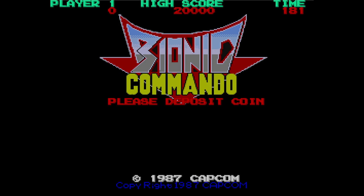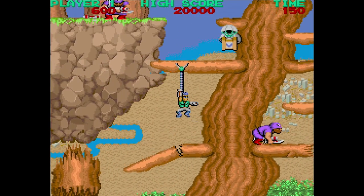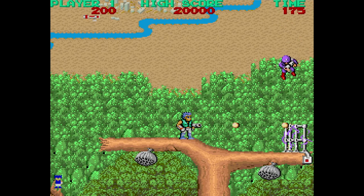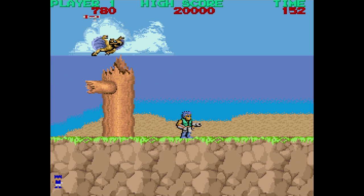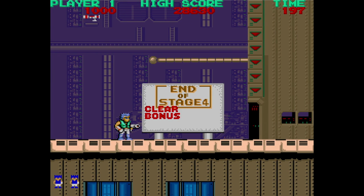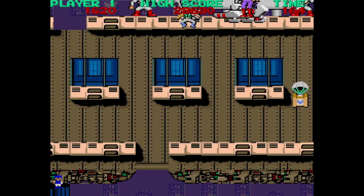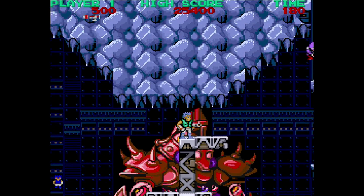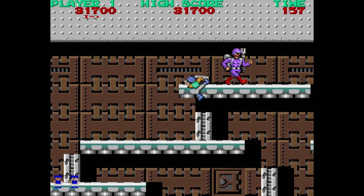Bionic Commando was released in the arcades from Capcom in 1987. The rule is that you can't jump at all — ever. To get around this, you have a bionic stretchy arm that can grapple you to different platforms. You can fire it straight up, horizontally, and even diagonally, and also use it to grab items. You do have a gun but can only shoot it horizontally. You can get weapon power-ups, but all you really need to do is make it to the end of the stage. There are no boss fights waiting at the end. The game is an absolute quarter muncher — one hit and you're dead, though you can restart at the same spot. I like some of the level designs and it's usually fun trying to get around, though some areas are extremely tricky. Nice graphics and some decent music round things out.